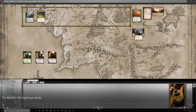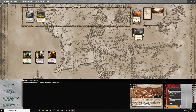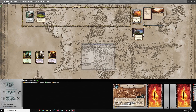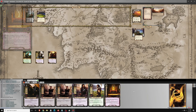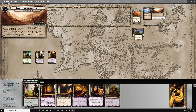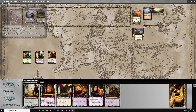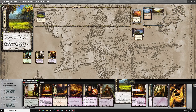Good evening, we're back with more Lord of the Rings LCG, and tonight is the Weather Hills on Nightmare Difficulty. This quest can be quite annoying with the weather effects getting Surge in Phase 1. In order to advance to Phase 2, we need to get 4 tokens on Hunting the Orcs, which we get by killing enemies, or possibly by getting the Concealed Orc Camp from the orc deck. Let's see what happens in this one.